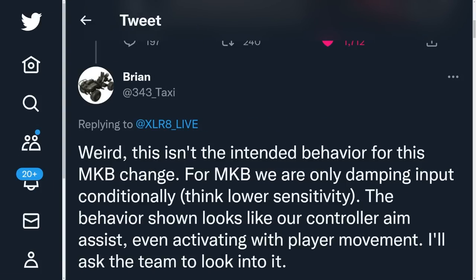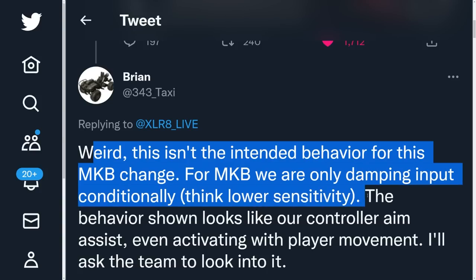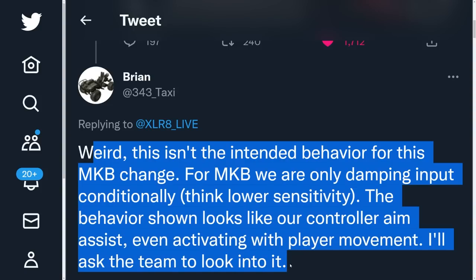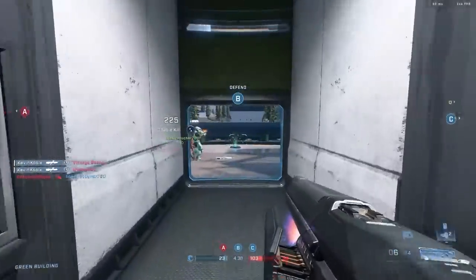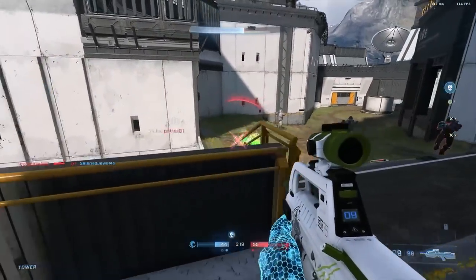A 343 developer replied to this video saying this isn't the intended behavior for the mouse and keyboard changes. For mouse and keyboard, they are only dampening input conditionally — think lower sensitivity. The behavior shown looks like controller aim assist even activating with player movement, and they'll ask the team to look into it. I really hope it operates as intended, because I've been playing mouse and keyboard since this update and it feels so good. It's actually a viable platform now to play against controller players. What's supposed to happen is that sensitivity slows down when you're in red reticle range — it's not supposed to drag your cursor like in the Accelerate video.